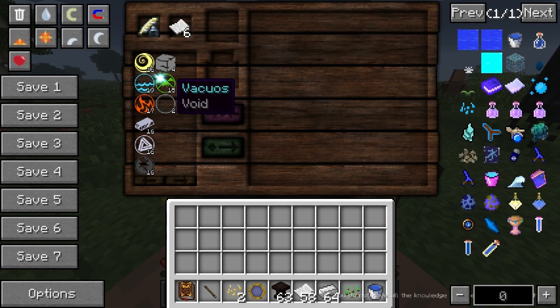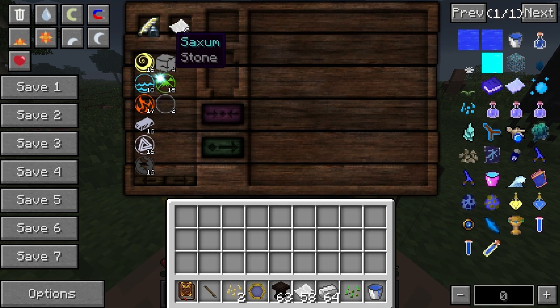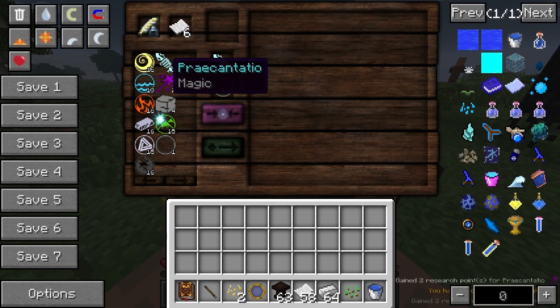If we wanted to get to magic from here, we need to get Potentia first. So one of the earliest ones you do is Ordo and Ignis for Potentia. And then Potentia and Aqua for Praecantatio. There we go.